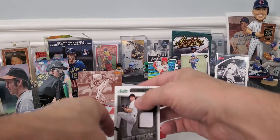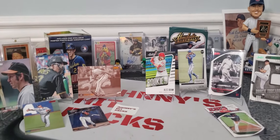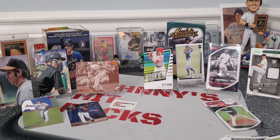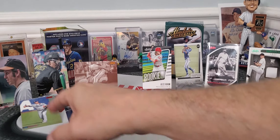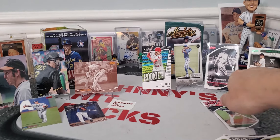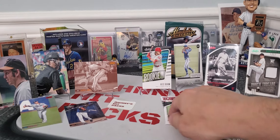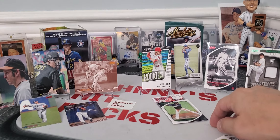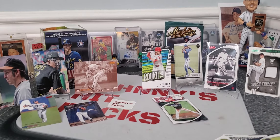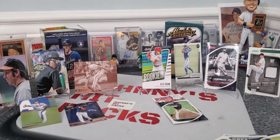So let me know in the comments — position one or position two, who won this blaster battle? I'm going to go with Absolute. It's great to have some rookies and some TTM fuel with the old Brooks Robinson, but the two numbered cards — an Alec Bohm rookie and an Austin Martin prospect — that's a no-brainer for me, guys. Thanks for checking out the video. Think about liking and subscribing. Thanks for your support. Johnny out.